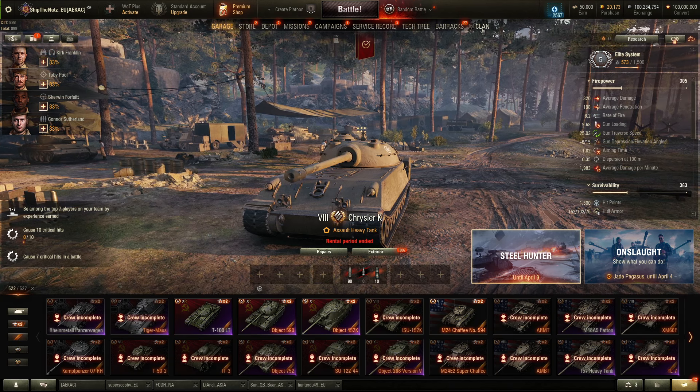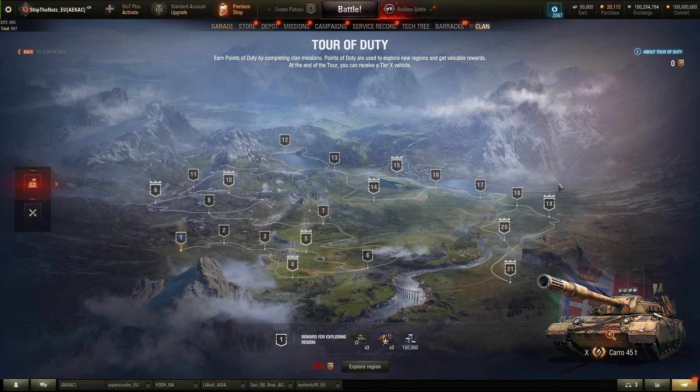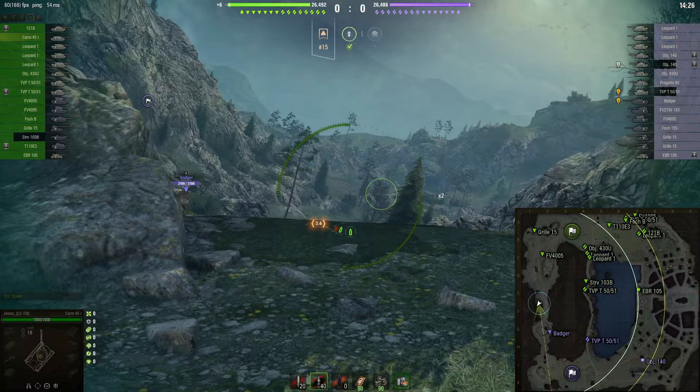Everybody likes to get free stuff — free gold, free credits, free premium tanks, why not? And if you are able to get a free Clan Wars Reward Vehicle as well, things can't get any better. Or can they? How free is it actually to get the Carro da Combattimento 45t from the newly reworked Tour of Duty?